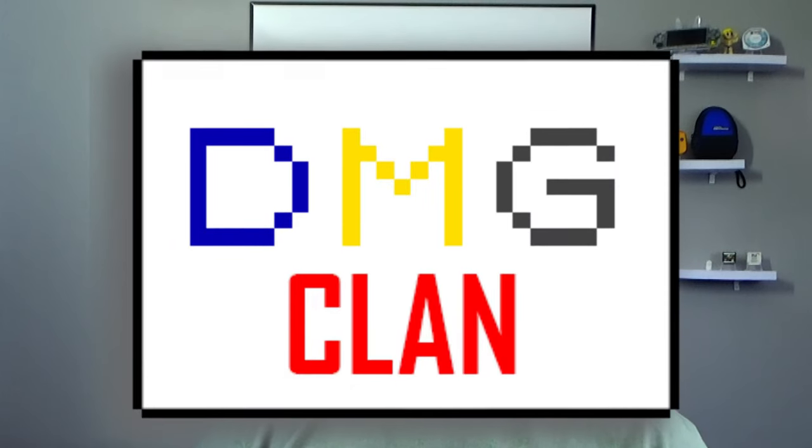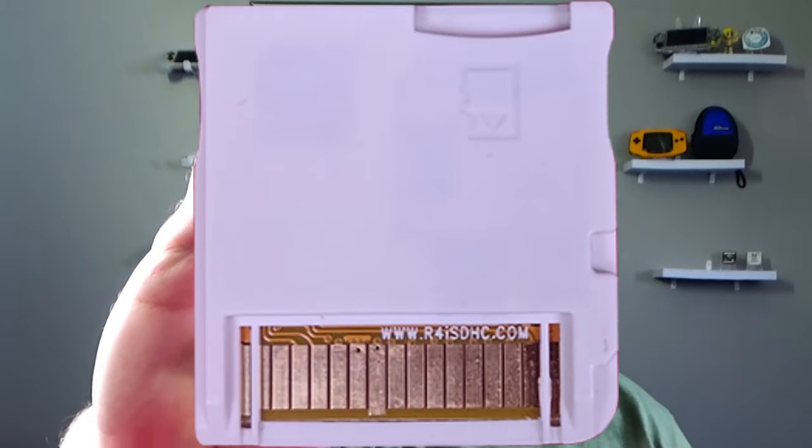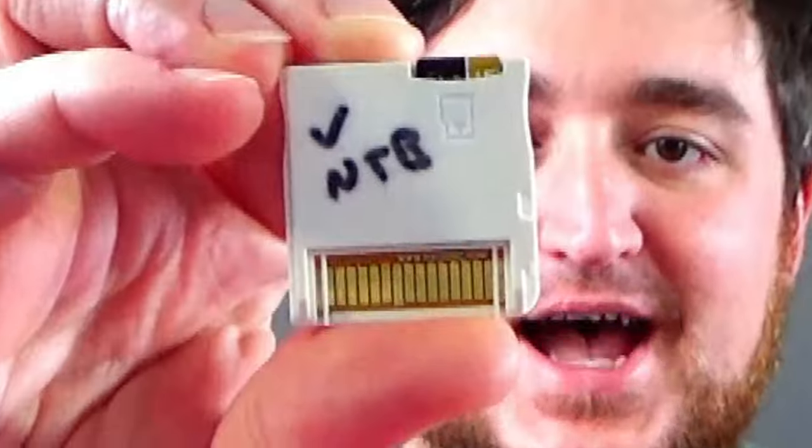What's going on DMG clan? Today we're going to be setting up the real-time save R4 card that looks like this and has R4ISDHC.com on the back on the little board.